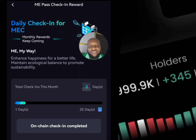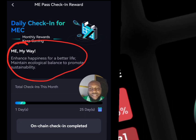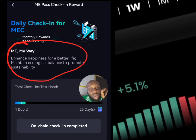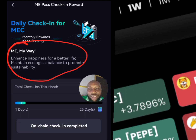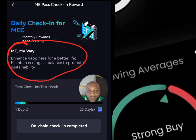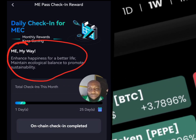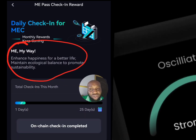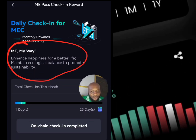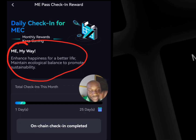The check-in question works like this — look at my last one: they write a phrase and give you a blank white space where you write a missing word. For example: 'Me my way enhance happiness for a better life, maintain ecological balance to promote sustainability.' They repeat it with one word missing and you find that word, fill it in, and you check in.